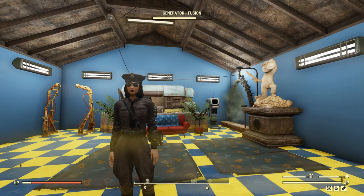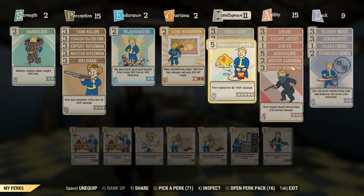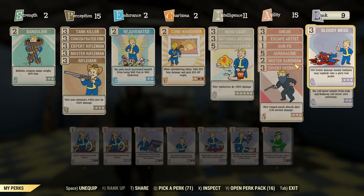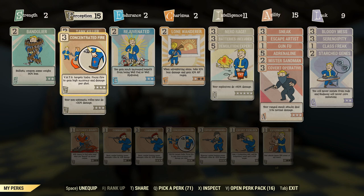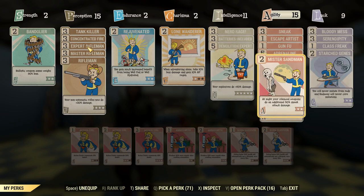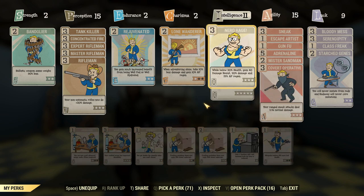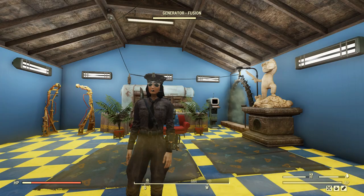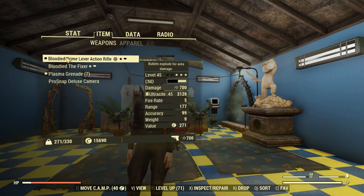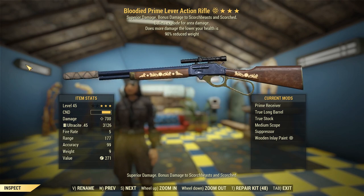Looking over the perk setup — we're going for a stealth rifleman build. Demolitions Expert is there to make our bullets do more damage. Tank Killer is a must, and Concentrated Fire lets us zero in on the head for guaranteed hits and more damage. Nerd Rage is there, and Mr. Sandman first, then Covert Operative second to boost our sneak critical damage. During the fight, the extra splash damage from the legendary effect means this thing can actually deal with all the little ankle biters, which I've had trouble with using other weapons.